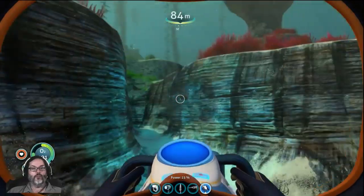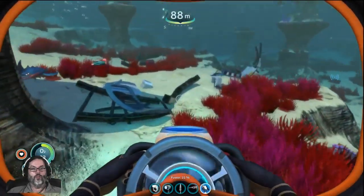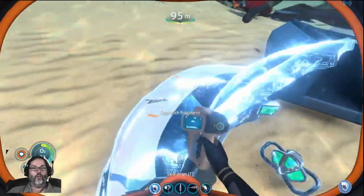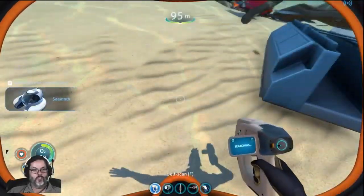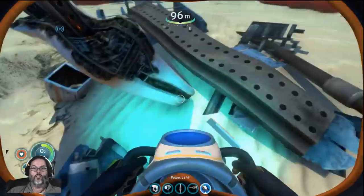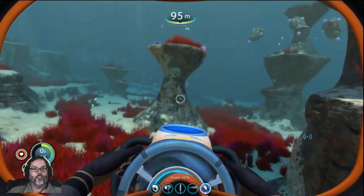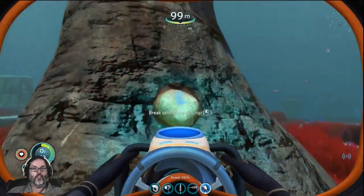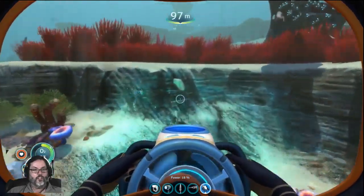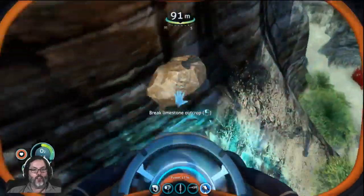While we're out here let's try to gather some more. We've learned how to make the Seamoth now. I need to get back to looking on the walls here. That's limestone — that's not what I want. I'm getting better at spotting this stuff.